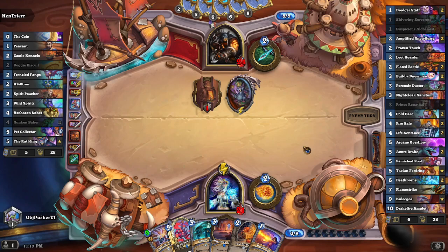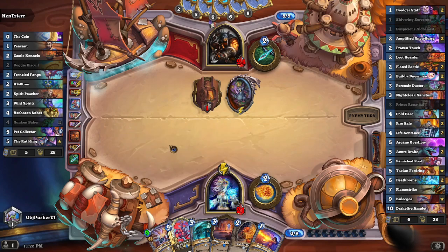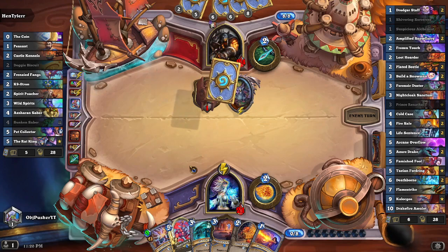The best draw for next turn would be to top-deck Kalygos so I can play him and get the free Drakefire Amulet. Other than that, just dropping the Drakefire Amulet on turn nine should be plenty — just an "I win the game now" kind of energy. We're going to hope for that outcome.